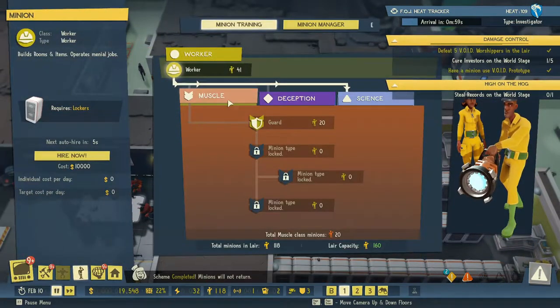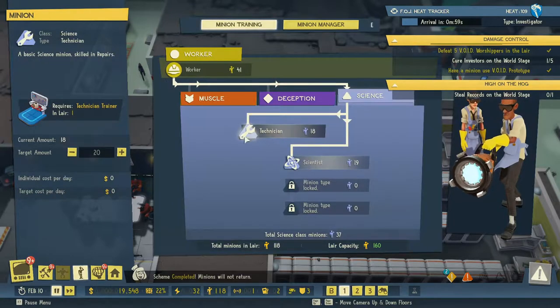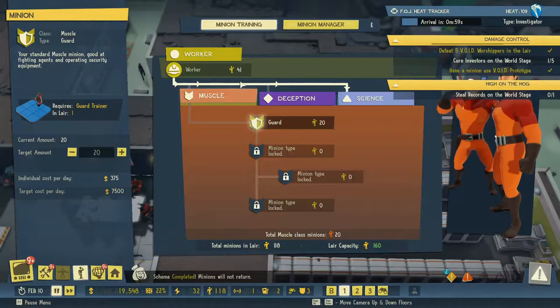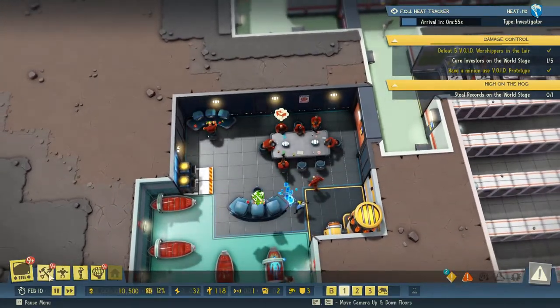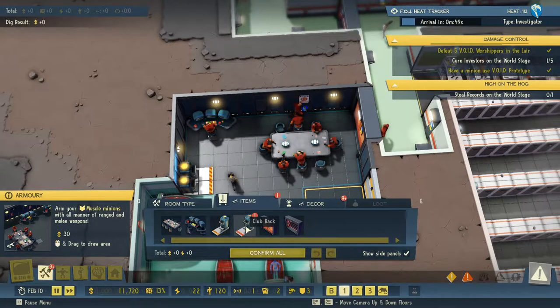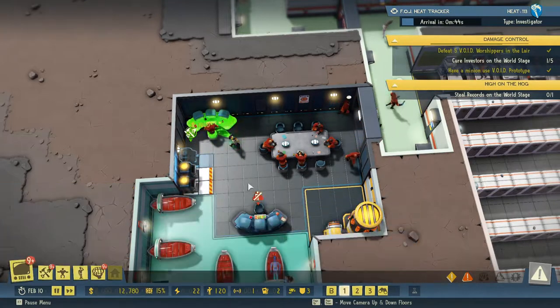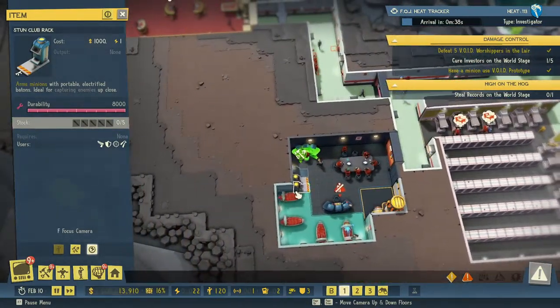The second one is coming in — we have our guard station here, nice. Let's take a look at muscle — we have 20 guards. We have 20 valets and 20 scientists, and 20 technicians — so that's 40, 60, 80. Did we get the gun racks? No, we have a club rack. Let's stick you in there — this is a stun club rack. We need to expand our armory here.